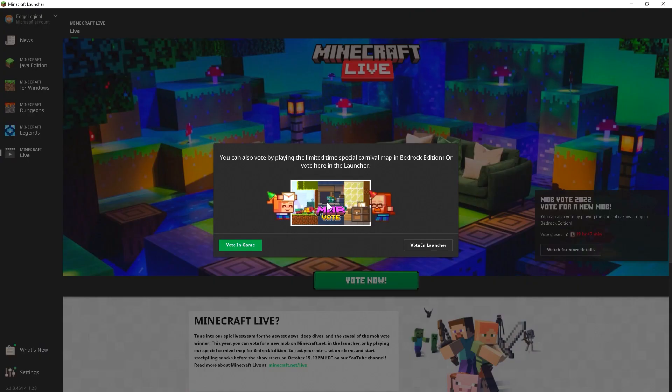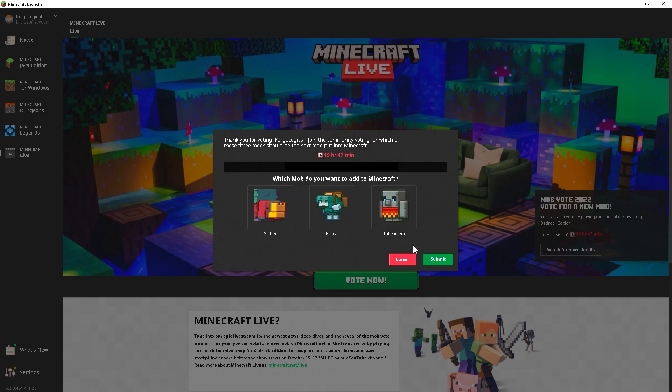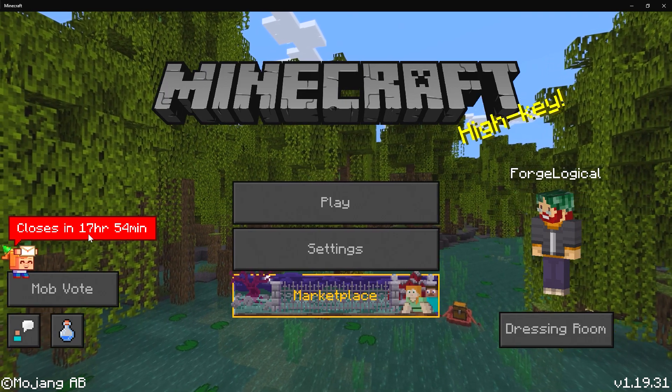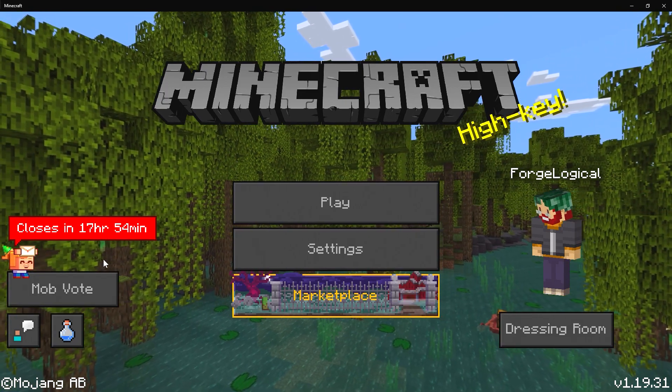You'll get a popup where you can vote in the game or in the Launcher. If you select Vote in Launcher, then you'll get these three mobs. You've got just less than 18 hours before the server is closed, so make sure you hop in and get your vote.